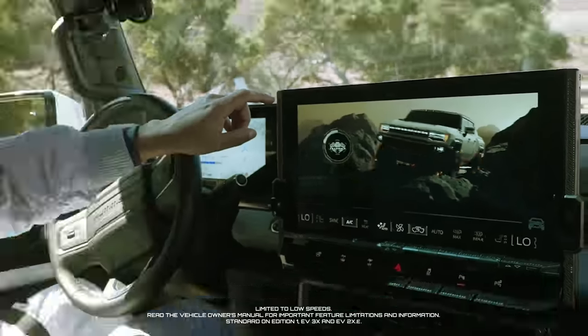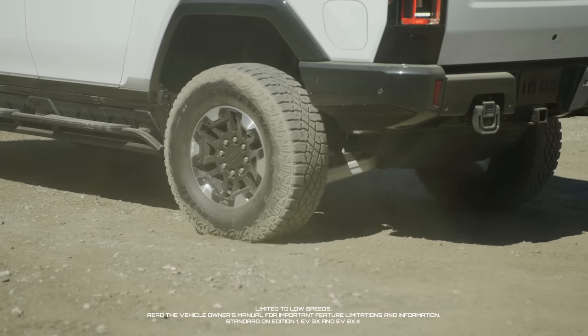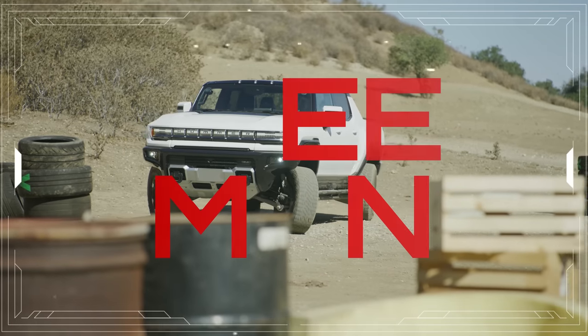Crab walk time. In this challenge, they're going to be using the GMC Hummer EV's Crab Walk, which enables all four wheels to turn in the same direction, allowing you to drive diagonally at low speeds. We're going to put this feature to the test in a challenge called Wheel Man.